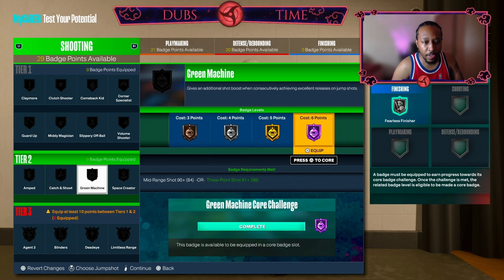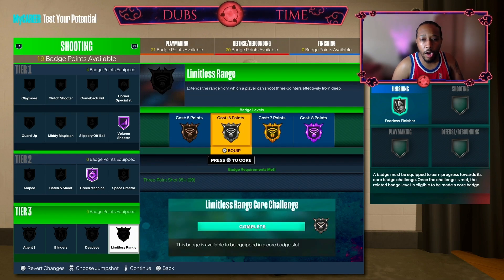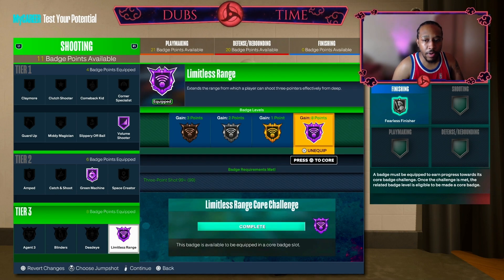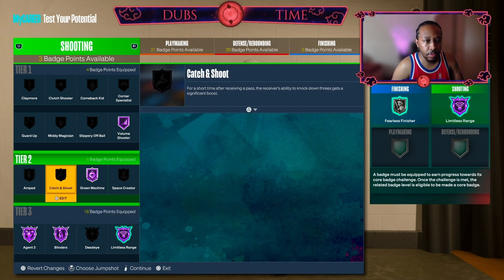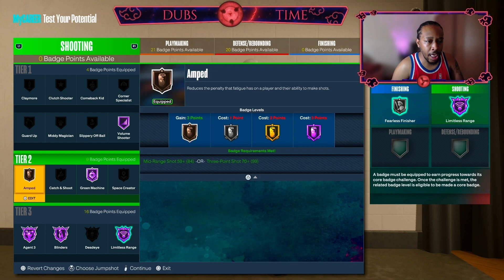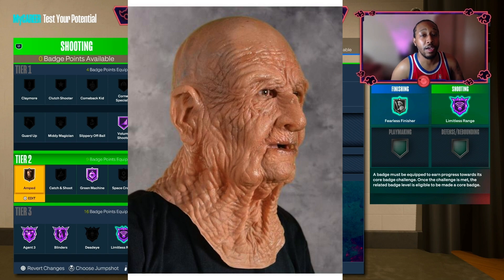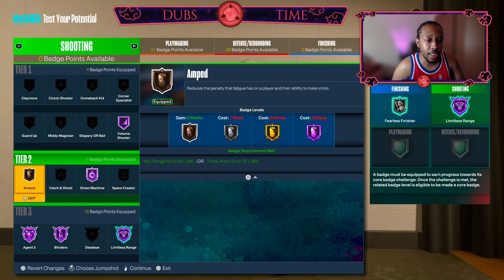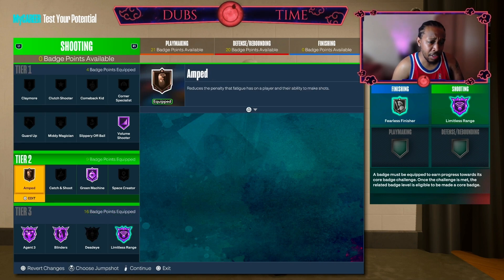Shooting is self-explanatory. I'm going with Hall of Fame Green Machine, probably Hall of Fame Volume Shooter, Hall of Fame Range Extender, then turn around and core that. Get Hall of Fame Agent 3, Hall of Fame Blinders, and then you can do the last three and put in Amped. Once you get those extra badge points from becoming a starter in MyCareer on next gen, you can add Hall of Fame Tireless Shooter or Hot Zone Hunter. You really don't need too much more in shooting because you're going to be able to do everything you need to do.